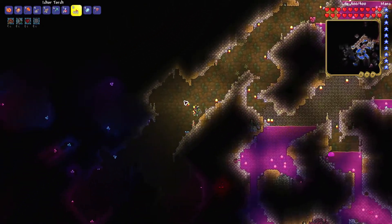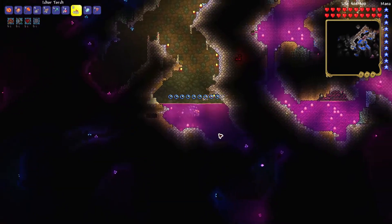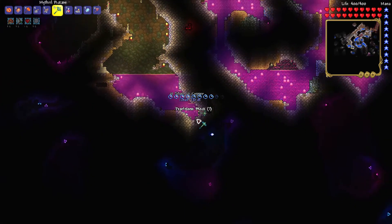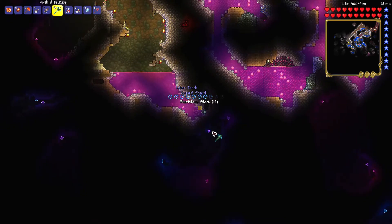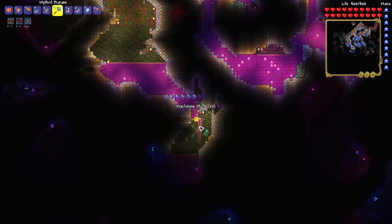If you need crystal shards, you need to make sure you are in hard mode, and then you need to find a hallowed biome that is underground. Once you are in an underground hallowed biome, you will find crystal shards growing all over the place.